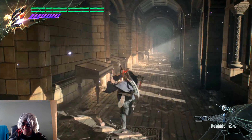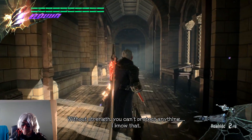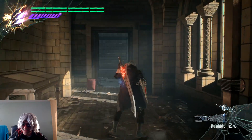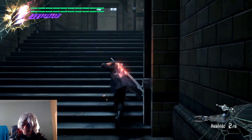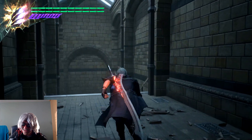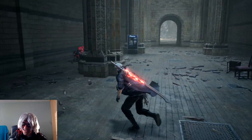Oh, nice lighting effect - and there's a frame drop. How does Nero not know who his dad is up until this point? It's like if he got taller he must know who his dad is.